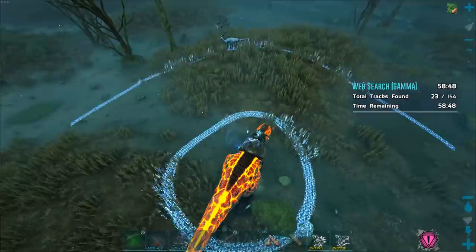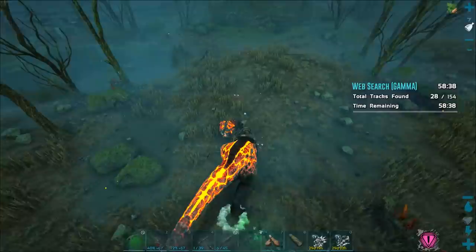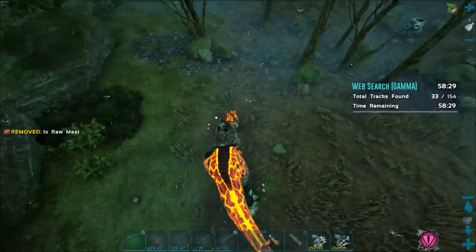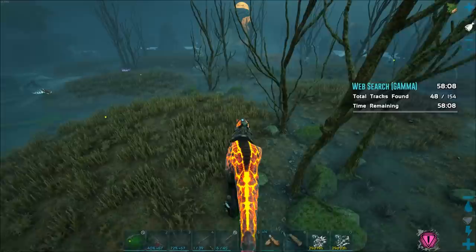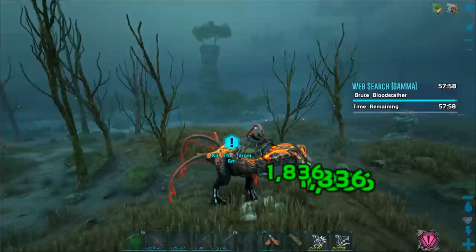We've got to wait for some more to pop in here now. We have a couple over there. Nice. We've got some ahead of us as well. Do we need any more meat? I don't think we do. Where are the next few? Oh, they're right here. Sometimes they take a second to pop in, which is a little bit confusing because you might be at the end of these ones and Helena might have just scanned and they still haven't popped in. I don't know, it's weird. Oh, there they are. Cool. Alright. Oh my God. There it is. Oh dude, that looks way bigger than an actual Bloodstalker. Okay. I'm really nervous. I hope that thing can't pull me off my mount.